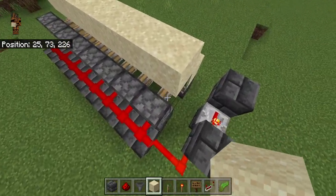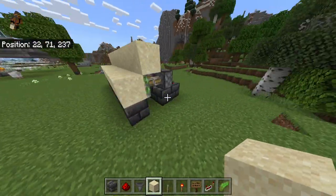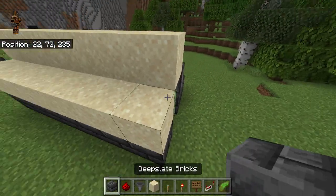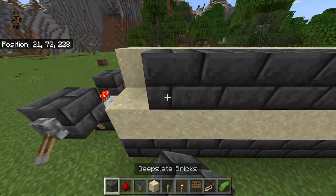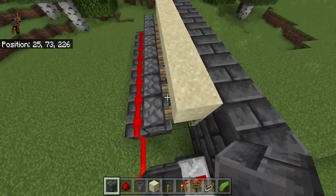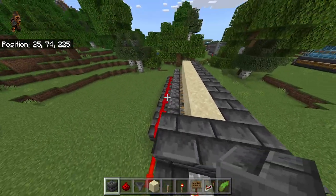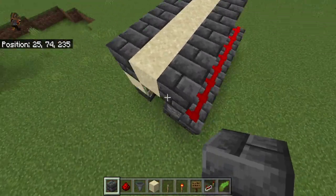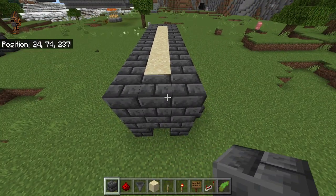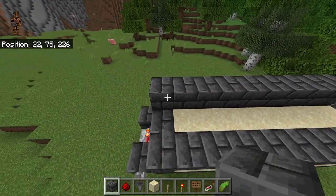If you try to aim for the middle you might accidentally place sand in between at the bottom — you don't want any sand below the pistons right here. Then go over here in this area and place deepslate all on top here, then 3 blocks right here, 3 blocks right here, 2 blocks right here, and then 8 blocks over here as well. Then 3 blocks right here, 3 blocks right here, 2 blocks right here. After you're done with that, go over here and place 8 blocks right here in this area.